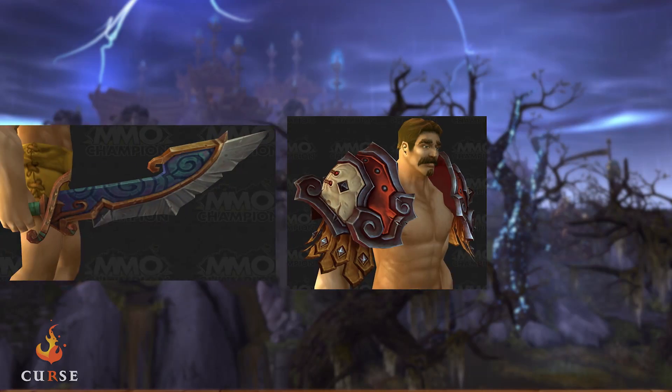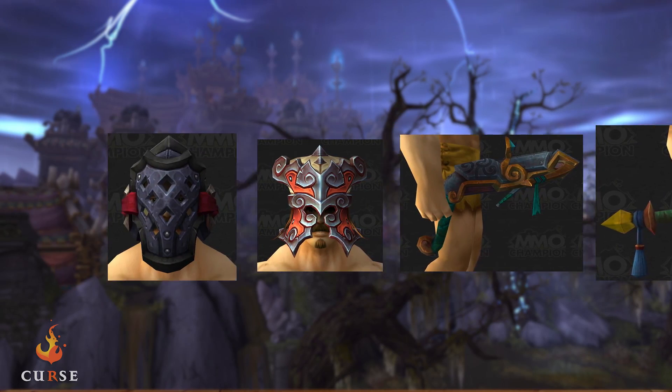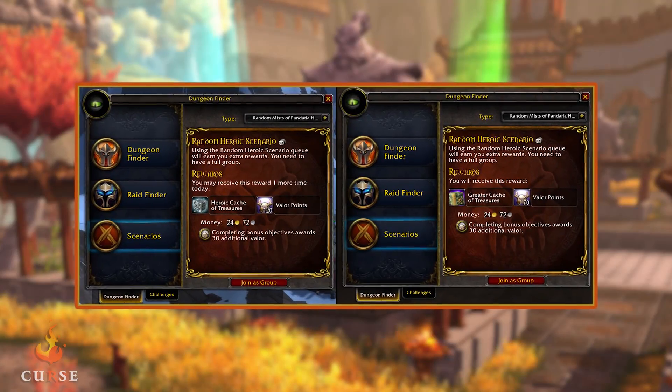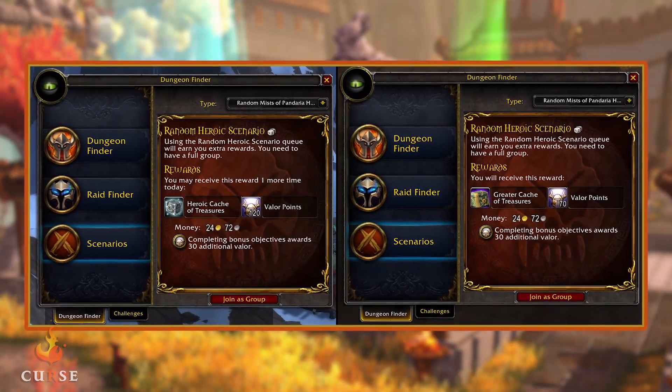Your first heroic scenario of the day will give you 120 Valor and a heroic cache of treasures, which has a chance to drop a spec-appropriate epic item level 516 gear, and you get an additional 30 Valor for completing the bonus objectives. Every heroic scenario after the first gives 70 Valor, an additional 30 for completing bonus objectives, and a greater cache of treasures.